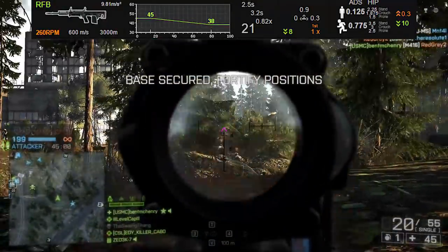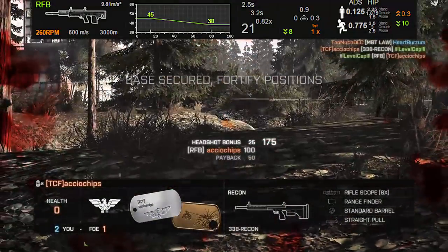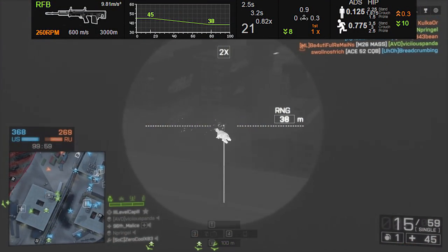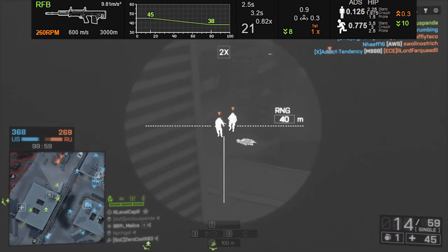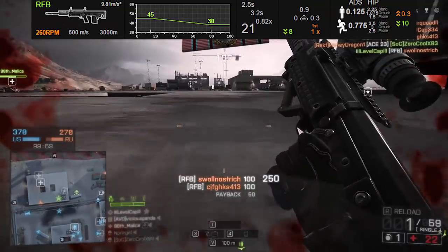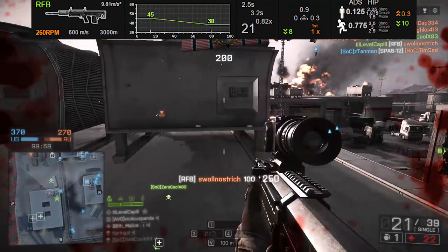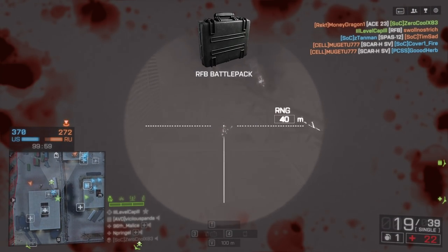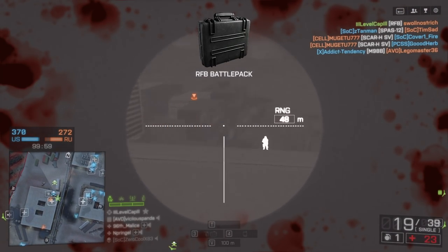You might be thinking, well, why even have a drop-off overall if you're going to do a 3-shot kill no matter what? Well, in close quarters, if somebody has, say, 10 damage done to them and you hit them twice, you will still get a kill even if you don't hit them in the body. So that's one of the benefits of the damage drop-off — if your opponent already has damage done to them, it actually can make a pretty big difference. And as you can see, I'm constantly adapting my optic to fit the situation at hand.